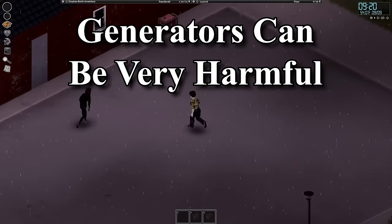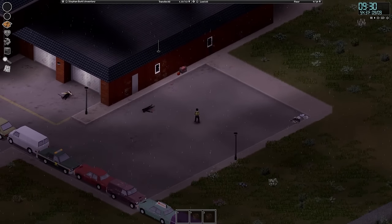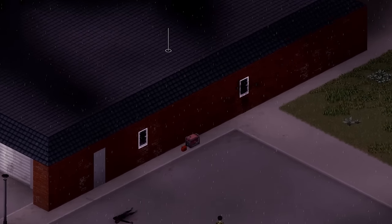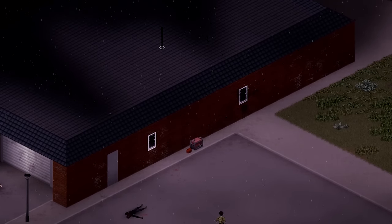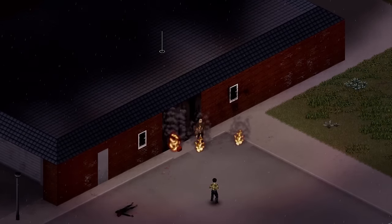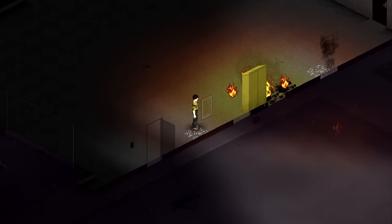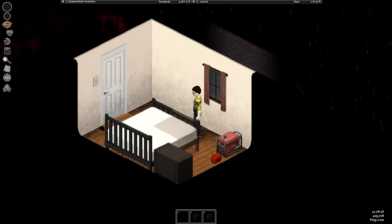Generators are very useful items once power and water shut off between the first day and 30 days into the outbreak — they let you turn on power in a short area so you can see, watch TV, or do anything that requires power. However, over time generators will lose both fuel and health the more things that you have powered on. If it reaches below 20% condition, there's a chance for the generator to outright explode, which can either burn your base to the ground or even you. Generators also have a noise radius of around 20 tiles, meaning zombies can hear them from quite a distance and be attracted to your base. And don't put it inside your base — the fumes from the gasoline will collect inside the building and suffocate your character to death.